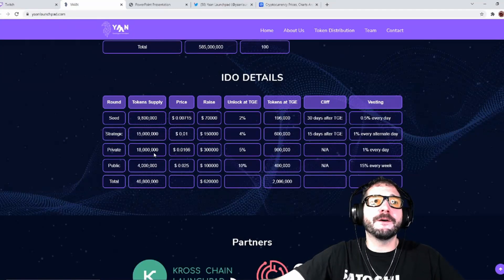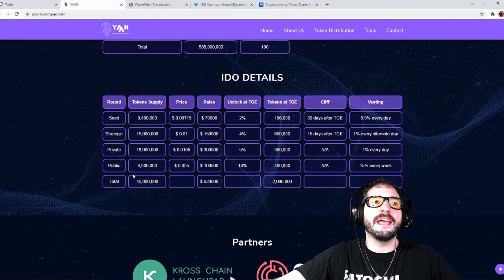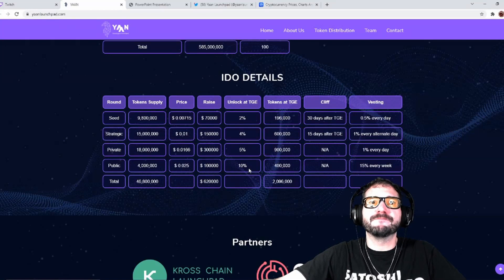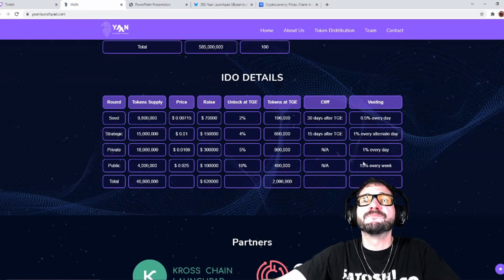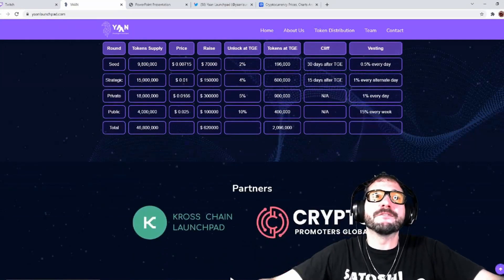They will have a private sale at $0.016 USD, with a goal of $300,000, 5% unlocked at TGE, and vesting of 1% every day. The public sale will be 4 million tokens at $0.025 USD, targeting $100,000 in raises. The unlock is 10%, with vesting of 15% every week.